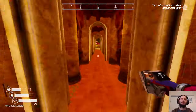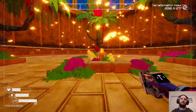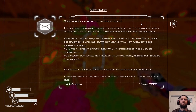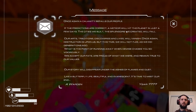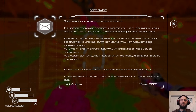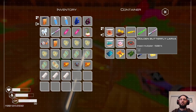What's in here? Butterflies - can I get the golden butterfly lava? Oh there's a couple of golden chests. The in-game lore reads: 'A calamity befalls our people, the predictions are correct - a meteor will hit the planet in just a few days. Our astral discoveries and lives will vanish once again. Destruction is upon us. This time we will not flee as we did generations ago. What's the point of running away when demise chases you so vigorously? We accept our fate, are proud of what we were, and remain true to our values.' Okay, interesting. When they had a big ship somewhere they could have used it. Good, we do get the golden butterfly lava.